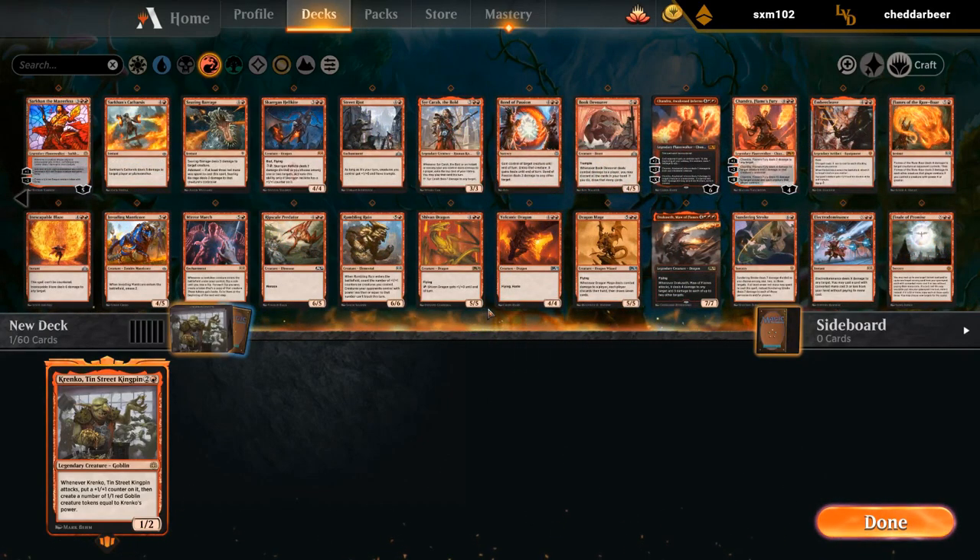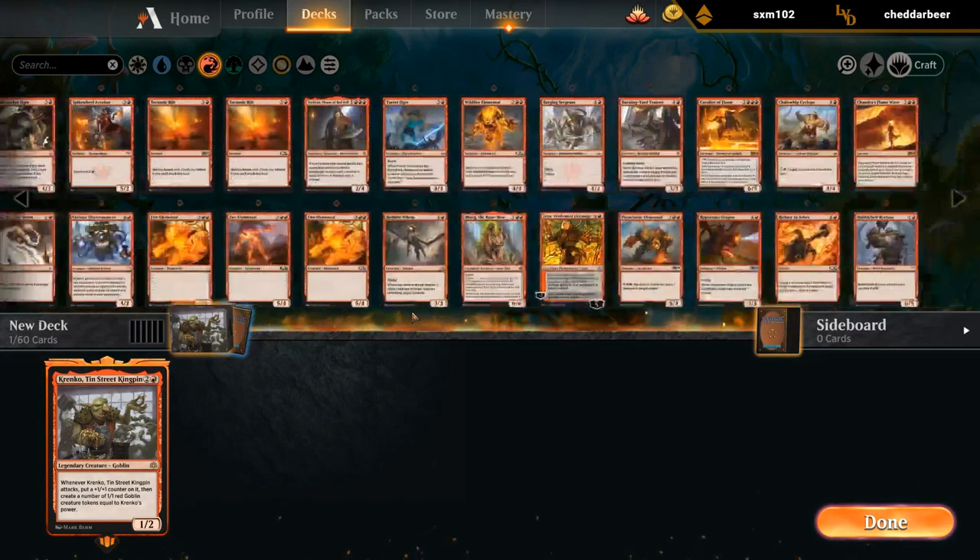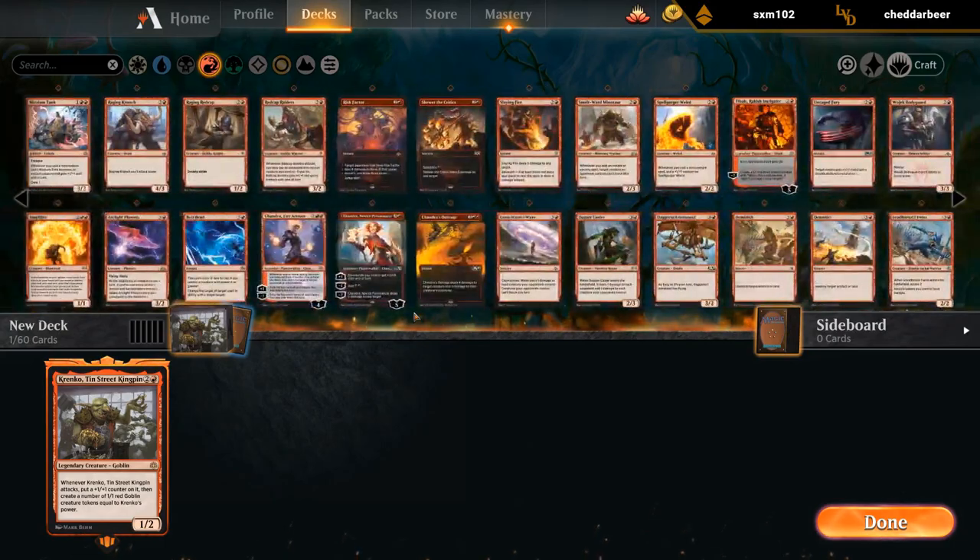How low curve do we want to make the deck? Are we going to play like a 20-land deck? The problem with playing low curve decks is that it's going to be difficult to replay Krenko once it dies, since we'll need a bit of mana to replay it.